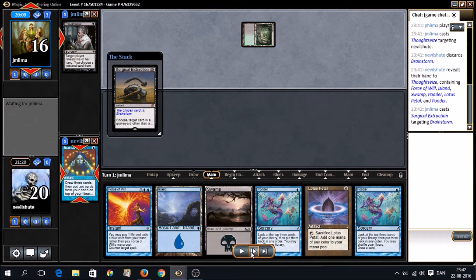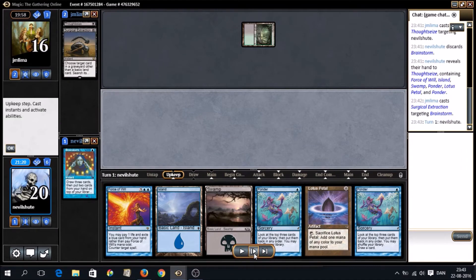There are a couple of things about this play I can't make much sense of. One is — why waste your Surgical Extraction, supposedly saved to take Lab Man from the graveyard when I try to Unearth him — why are you aggressively using it to take a Brainstorm? Also, you Thoughtseized me, and there were Ponders — plural — so you could have taken a Ponder with the Thoughtseize and gotten an extra card out of the deal. I'm not trying to be mean, I'm just working out why this play feels weird. I get that Brainstorm is a powerful card and it can be part of our win condition, but yeah. They forgot to click on the Brainstorm in the yard — I've made that mistake before.